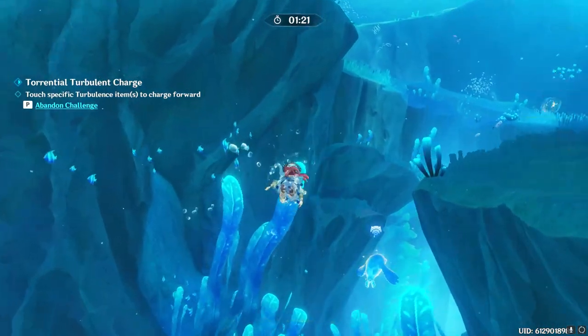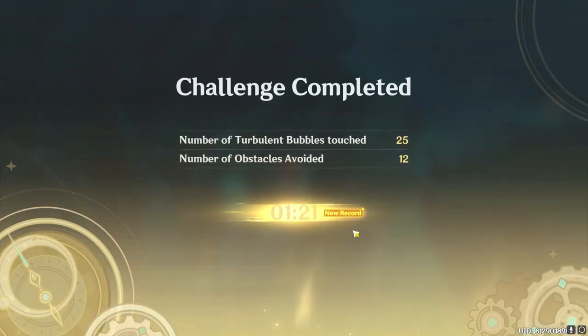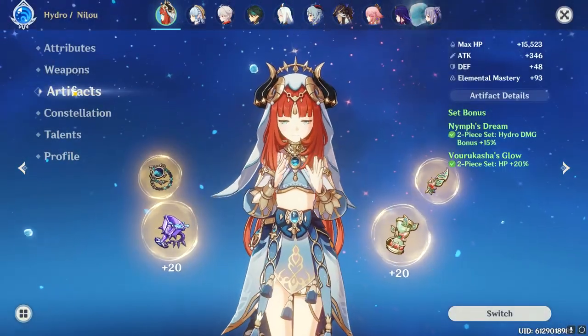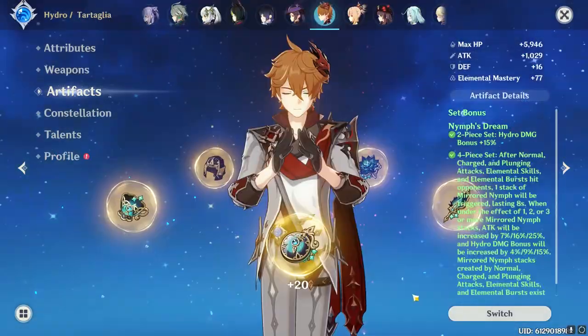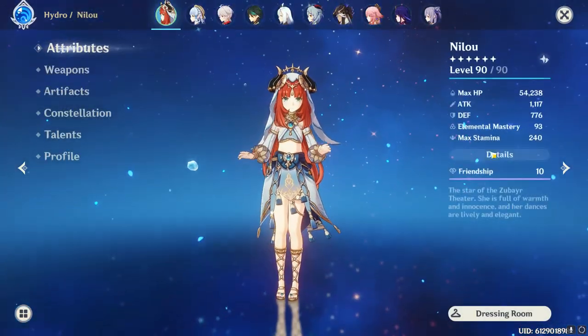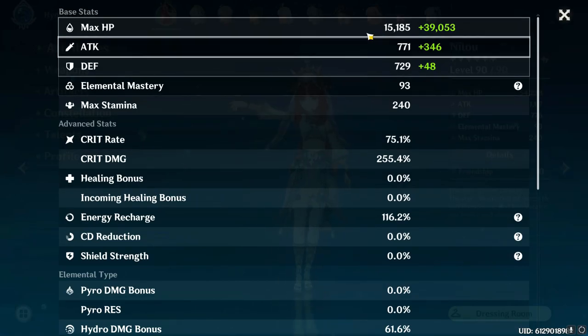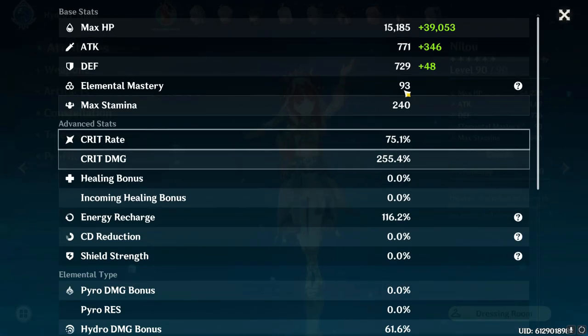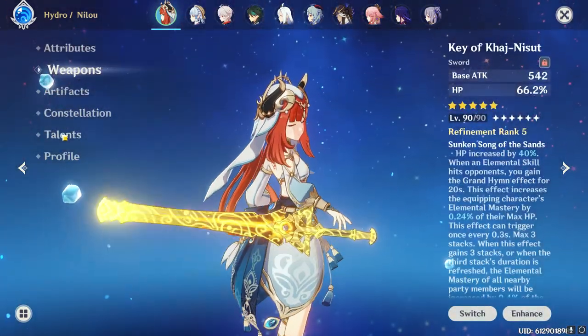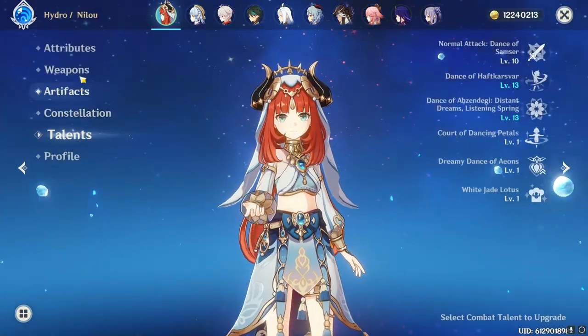The best way to start is to show what I did end up getting and keeping from this domain. Both my Nilu and Tartaglia use 4 pieces from this domain, with Nilu running 2-piece Forukasha and 2-piece Nymph's Dream, and Tartaglia with 4-piece Nymph's Dream. My Nilu's build is 75/255 with 54k HP, 116 recharge, and 93 EM. She is C6, R5, and triple crowned — though that doesn't have anything to do with the artifact domain. I'm just flexing.